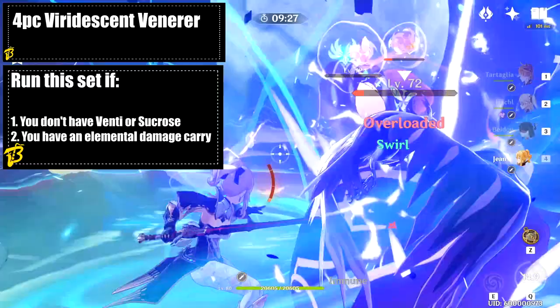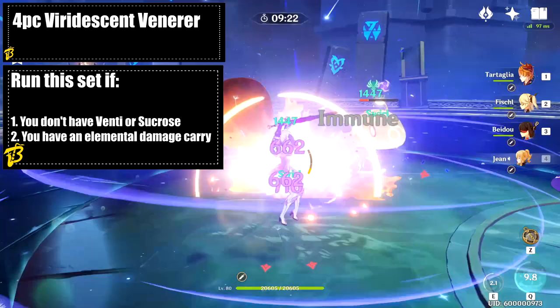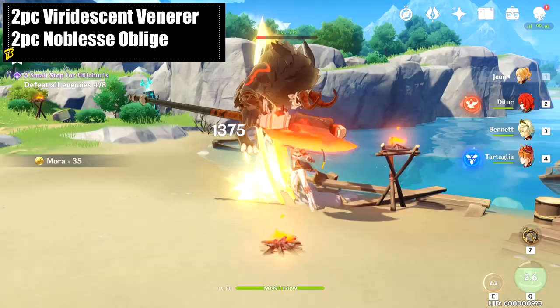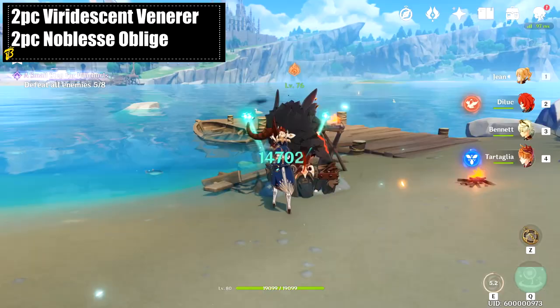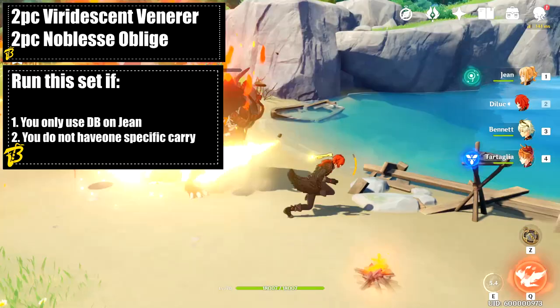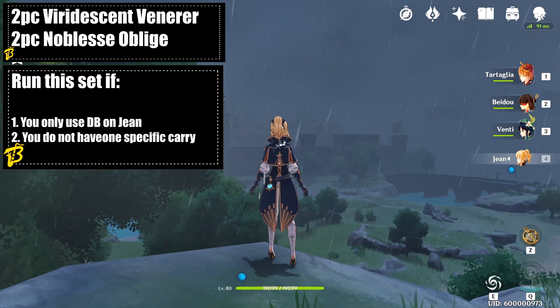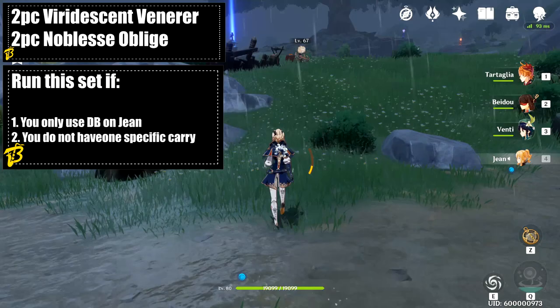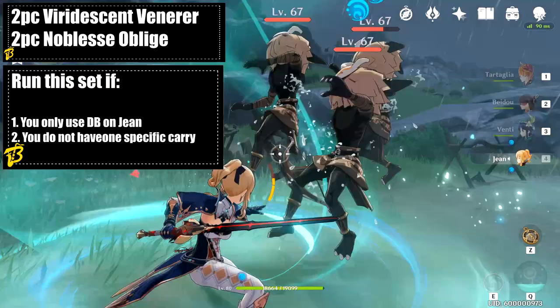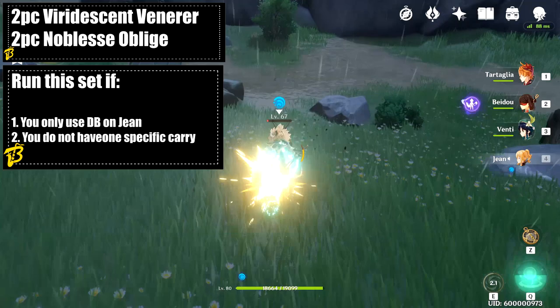One major upside of the four-piece Viridescent Venerer is that you'll get much higher elemental damage on your carry — great if you have an elemental damage carry, though physical damage carries won't benefit. The next set is two Viridescent Venerer and two Noblesse Oblige, giving a 20% damage bonus to Dandelion Breeze. You'd run this if you truly never use Jean outside of Dandelion Breeze, or if you don't have one specific carry. You also get Anemo Swirl damage and can use Galeblade effectively, but it won't be enhanced like the full four-piece Viridescent Venerer.